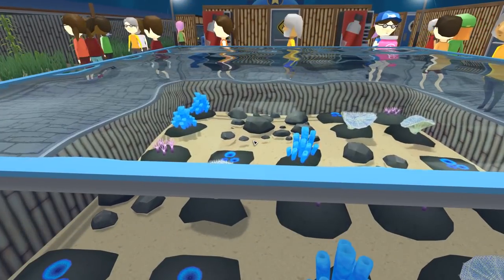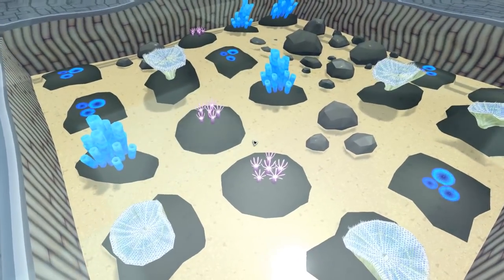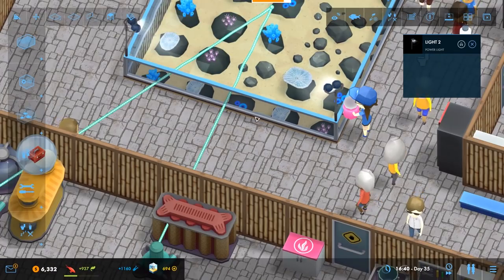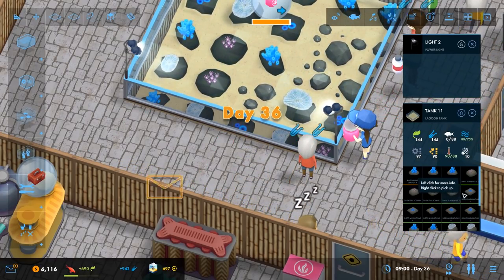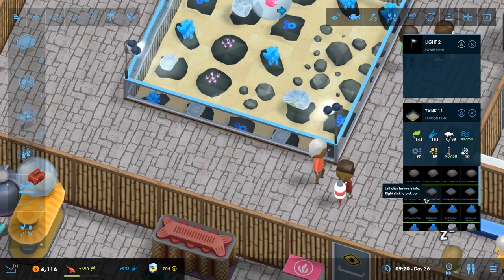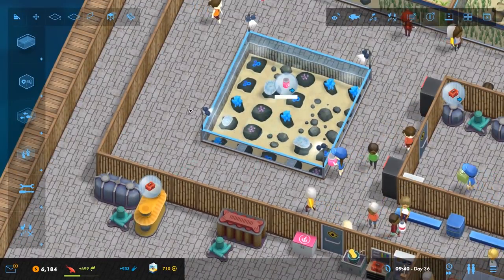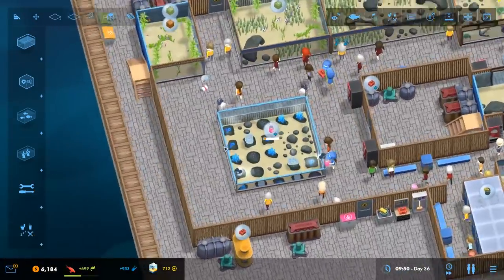It might actually look better when they grow, because they look a bit daft at the moment. But these ones do grow — the Daisy Star polyps, the Disco Mushrooms, the sponges, and the toadstool leather corals all have growth time. So basically they're going to get a lot bigger as it progresses on. That'll be alright.